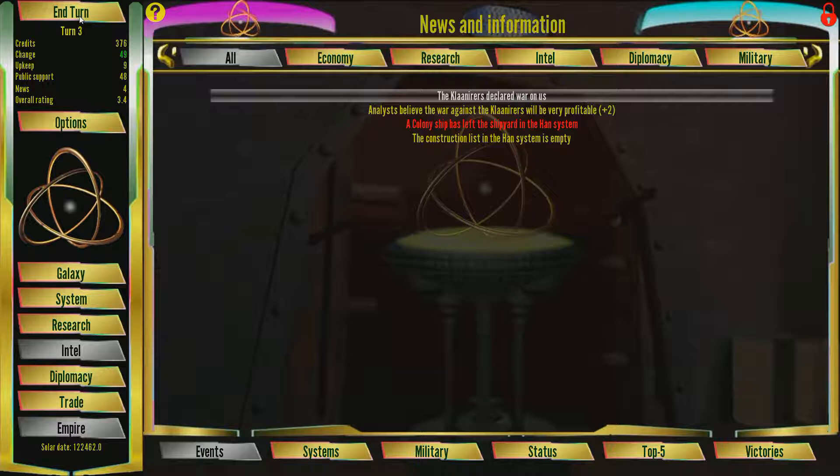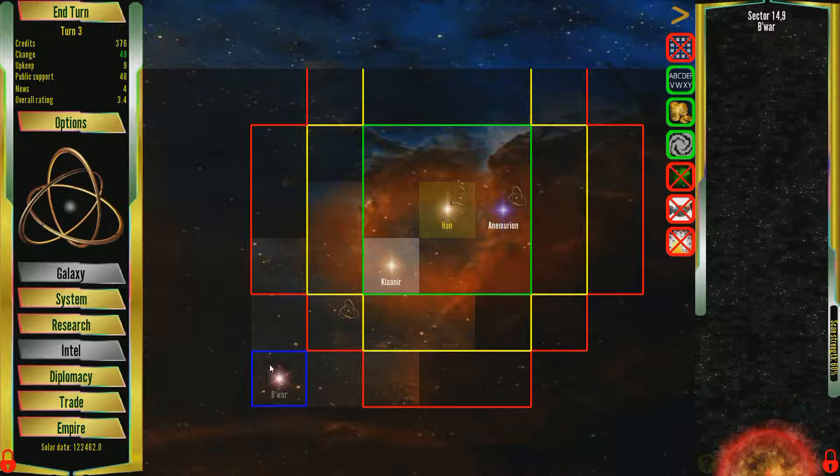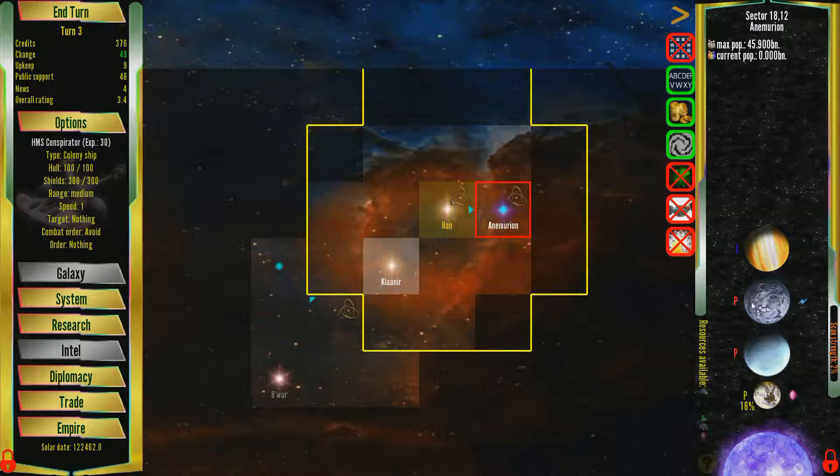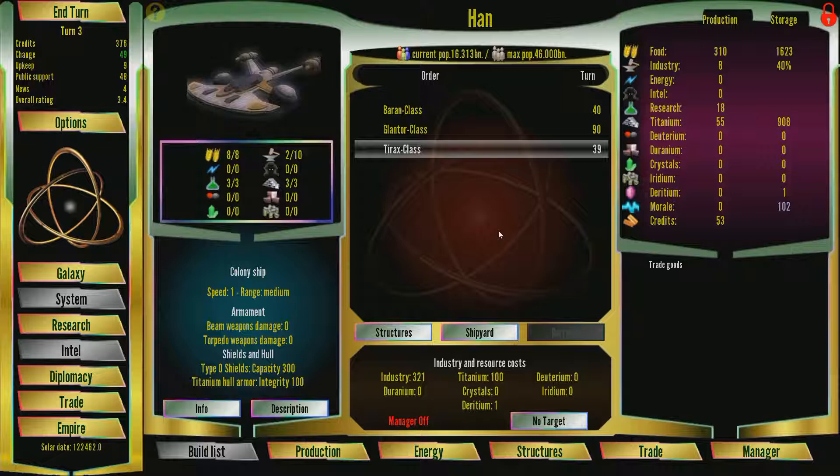There's a diplomatic message pending — they declared war on us, apparently. We're already at war with someone, but that's just going to happen sometimes. Those guys are also probably going to be at war with us in the future, but whatever — we'll get to them when we get to them. Terraform, terraform, terraform!